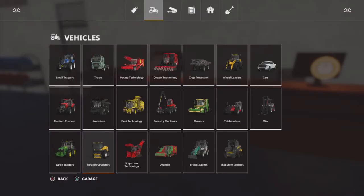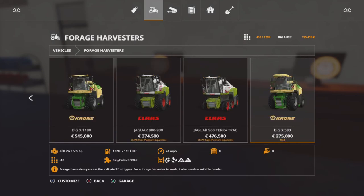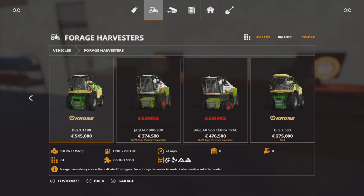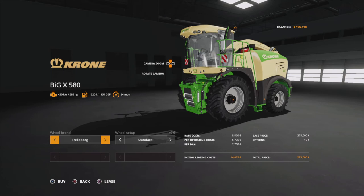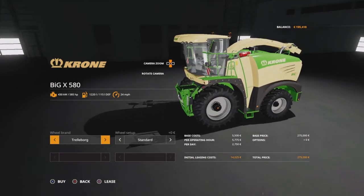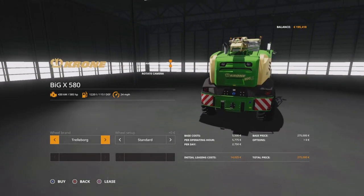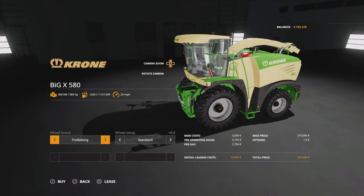If we go and have a look in the catalogue — Forage Harvesters. I'm going to go for this one because it's a little bit cheaper. It's not as powerful as this one, but it's a little bit cheaper. I'm not going to buy it, I'm just going to lease it, because it's still going to cost us €14,000 to lease. And we need the header for it as well. It's just only the wheels we can change, so we're going to go for this bad boy. It's got a trailer hitch on the back, so we should be able to connect our biggest trailer up to it.